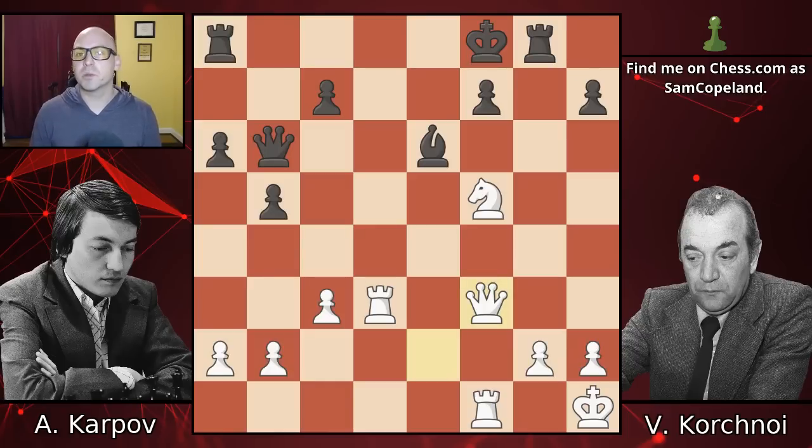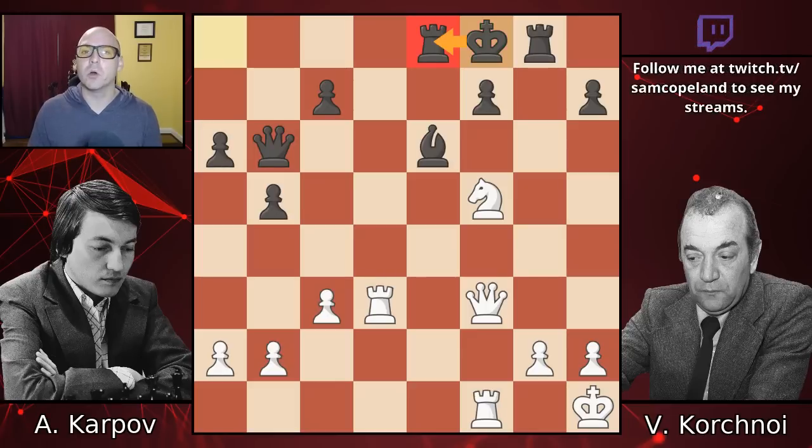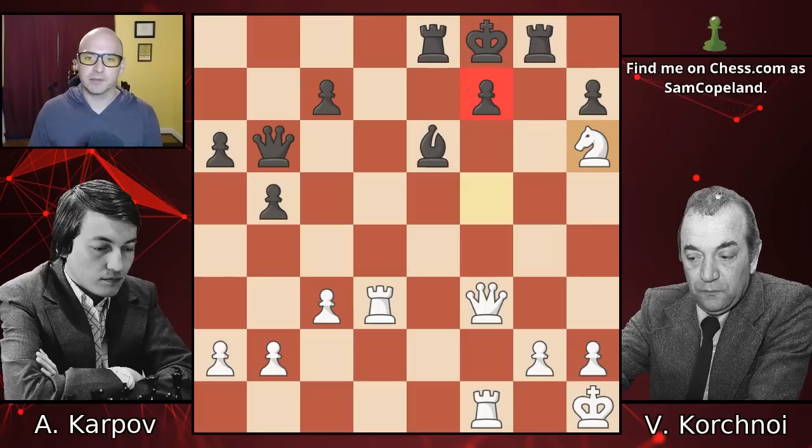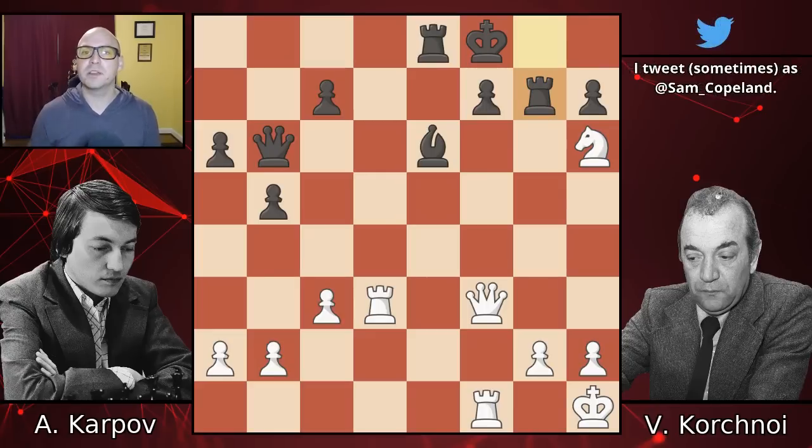Instead, Korchnoi made the losing mistake here. He plays rook to E8, which obviously looks better than rook B8, where the rook is not doing anything. The problem is that the rook on E8 is doing something - it is suffocating the black king, which no longer has access to this escape square. That's going to allow Karpov a decisive win. He plays knight H6, attacking F7, and after rook G7, this is a good moment for you to pause the video and try to see if you can figure out how Karpov concluded the game. Hopefully you found the very, very nice move, rook D7 - one of the prettiest tactics played in a world championship match.